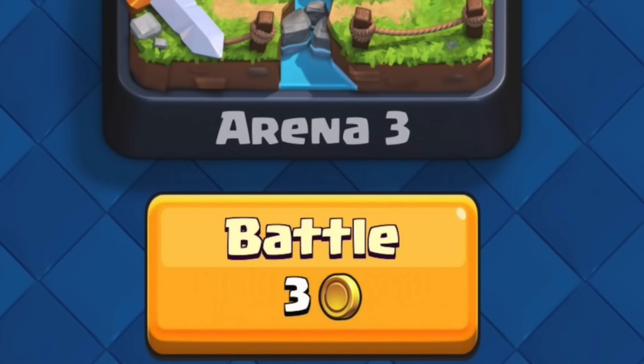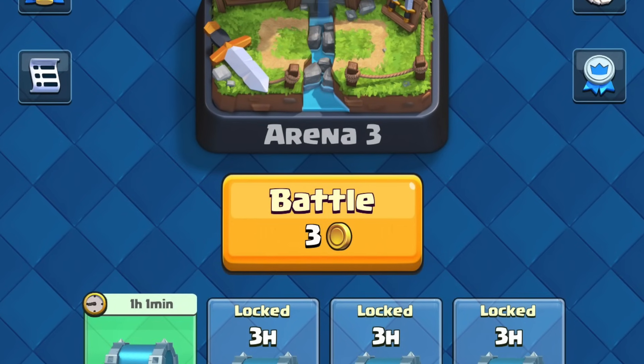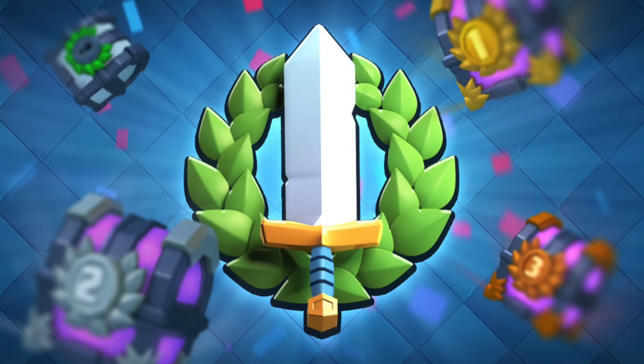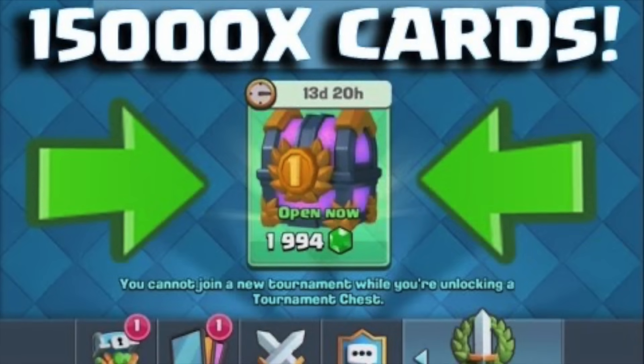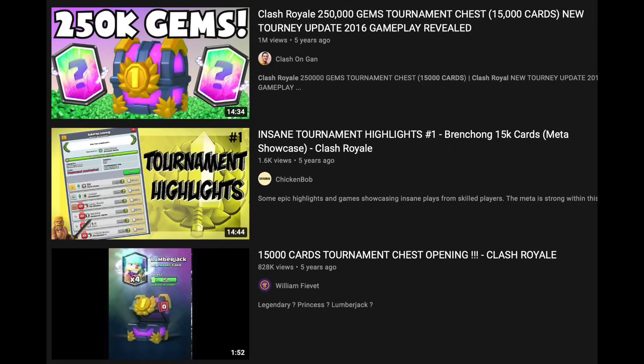In the game's soft launch days, battles used to cost gold — OG players or fans of facts videos probably already knew this. The old tournament system in 2016 had insane rewards — first place included 15,000 cards, but it also cost an insane amount to start the tournament. This was later removed, likely because no one was actually going to spend that much besides content creators showing it off.